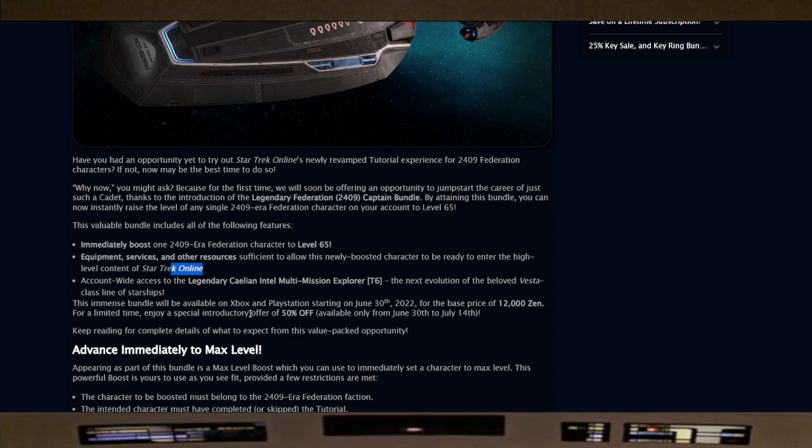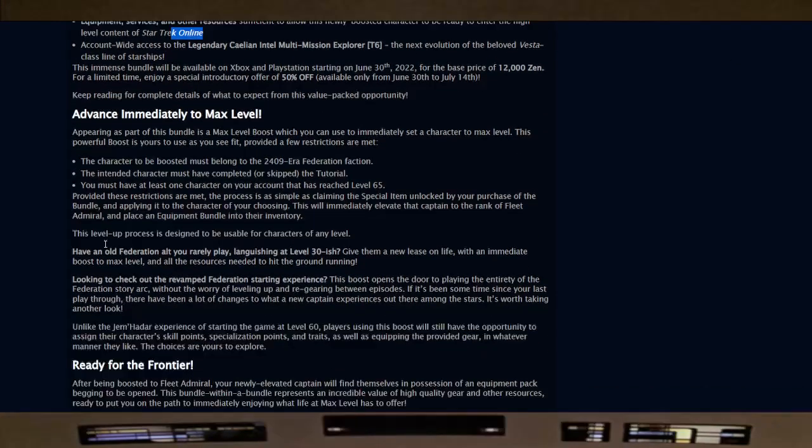This immense bundle will be available on Xbox and PlayStation starting June 30th — that's next week — for the base price of 12,000 Zen. For a limited time, enjoy a special introductory offer of 50% off available from June 30th to July 14th, so that's only 6,000 Zen. The bundle includes a max level boost you can use to immediately set a character to max level.